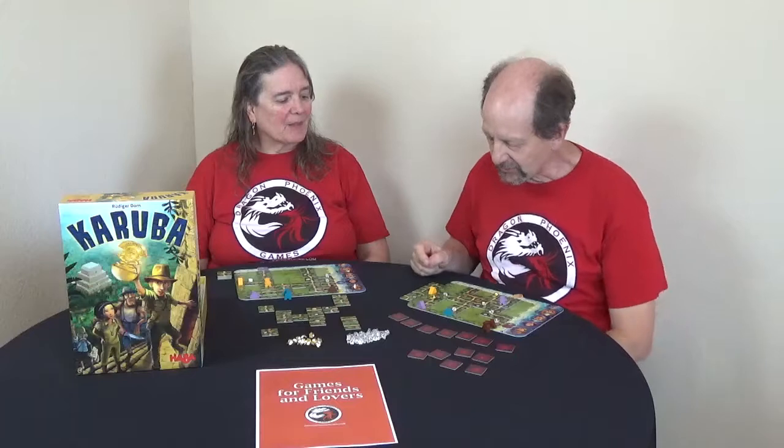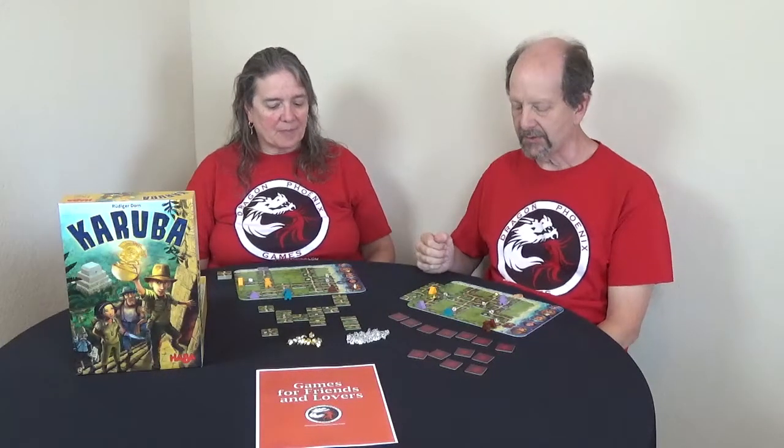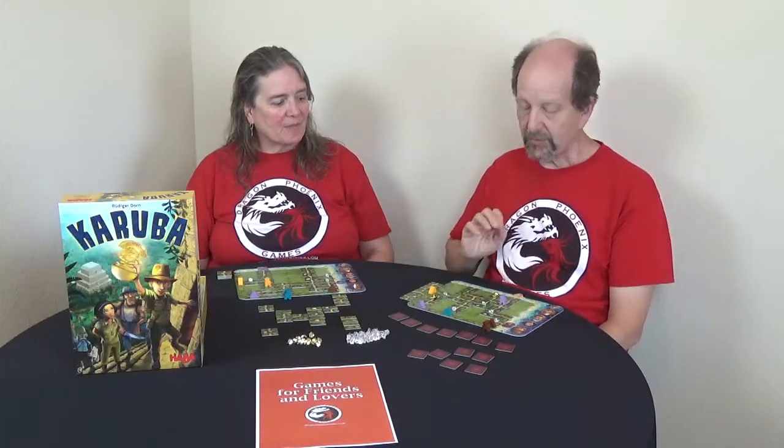You're not concerned with points at all in this game, unlike the regular game, because we're not competing. We have an objective: get all the adventurers to the temples and then back out to the beach on the other player's board. We also have to collect at least four pieces of gold between us — it doesn't matter how it's split, as long as between us we've collected four gold and gotten all adventurers back to the beaches before all the tiles are gone.